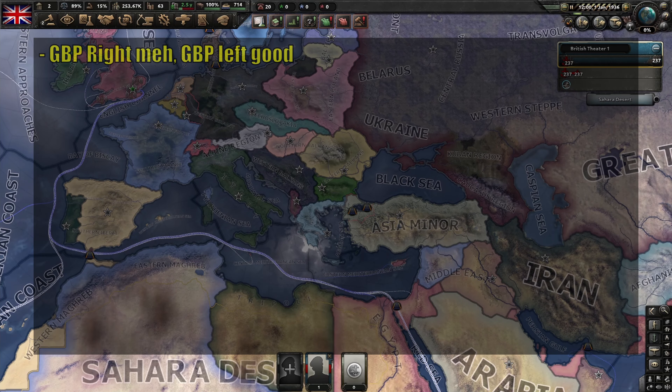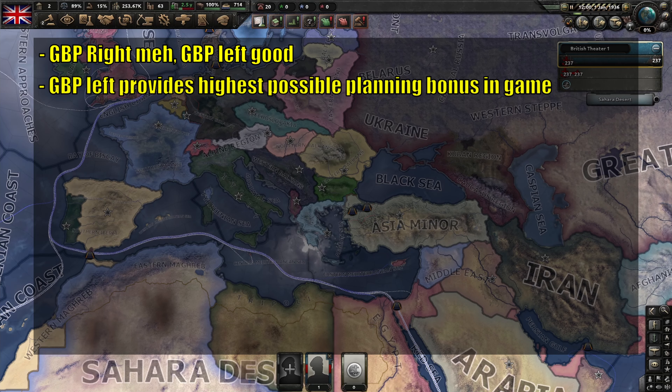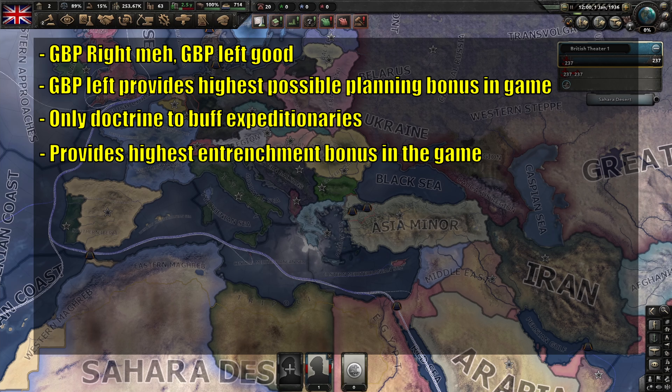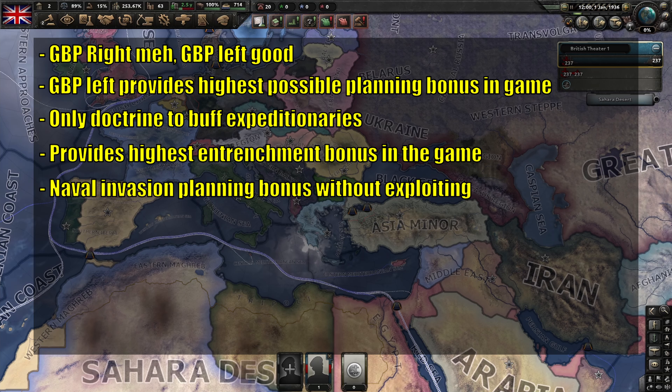To summarize: Grand Battleplan right does not hold up to other doctrines. Grand Battleplan left, however, provides the highest maximum planning bonus in the game. Grand Battleplan is the only doctrine that provides bonuses to expeditionary forces. It also provides the highest total entrenchment in the game, making it one of two extremely potent defensive doctrines. And as an honorable mention, thanks to the Tip of the Spear army spirit — which is unique to the Grand Battleplan doctrine — it is the only doctrine that provides planning bonuses in naval invasions without using the field marshal frontline planning bonus exploit.